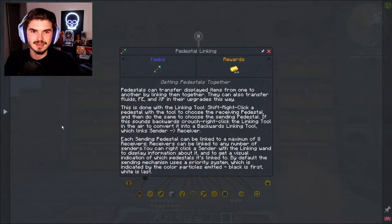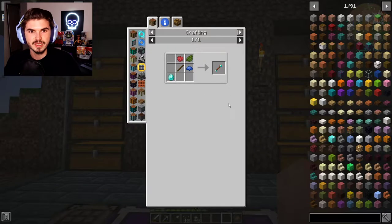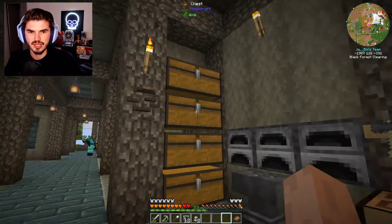So the next thing we're going to want to get is the pedestal linking tool. Using a linking tool, pedestals can transfer displayed items from one to another by linking them together, which is kind of cool — you could move items around, and with augments and enchantments you could even get a whole process up and going. They can also transfer fluids, power, and experience as well. Each sending pedestal can be linked to a maximum of eight receivers. For the recipe, we need red dye, blue dye, and green dye, plus a stick and a diamond — and luckily we pretty much have all of that good to go.